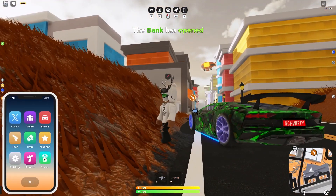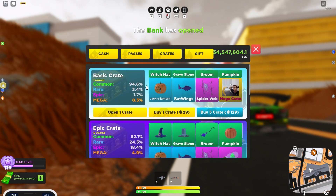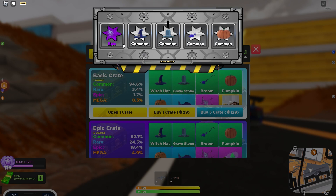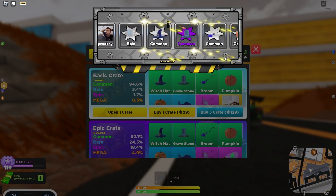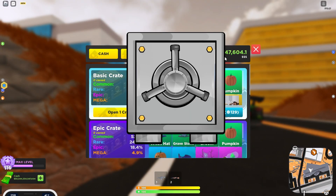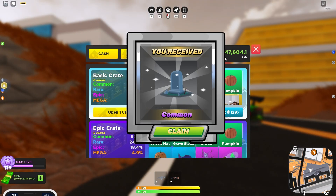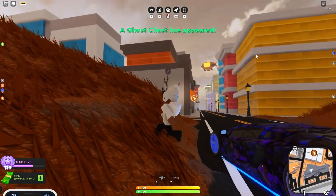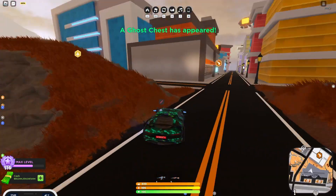I'm assuming you just press open a crate. The Mad Vault opens - that's pretty cool, I like this. I got a common. It's the gravestone - I got a gravestone. A ghost chest has appeared, let's go ahead and do that one as well.